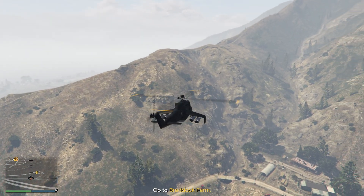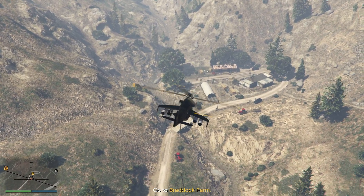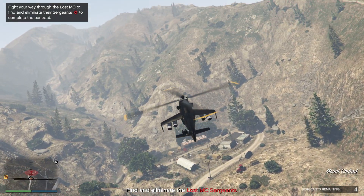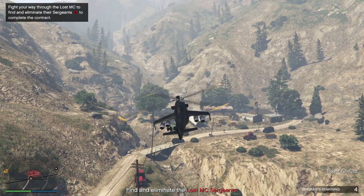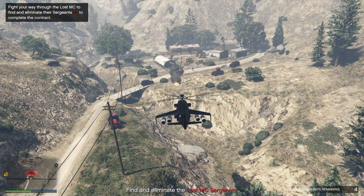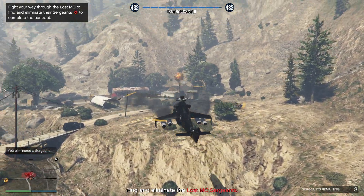Hey GTA chums, we're doing a gang termination which is a security contract and it's double money this week. We're going to try and do it in the Savage, which we've had limited success with in the past because of the weak armor, but the real reason for doing it is because it's got a death ray and gets a heavy weapon, just blowing everything up.